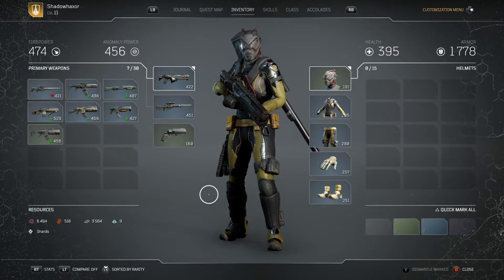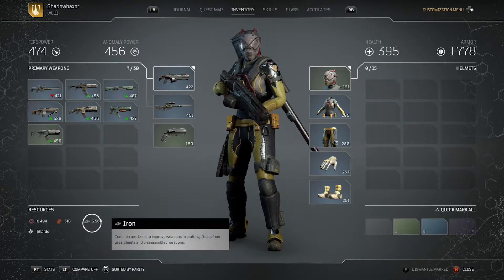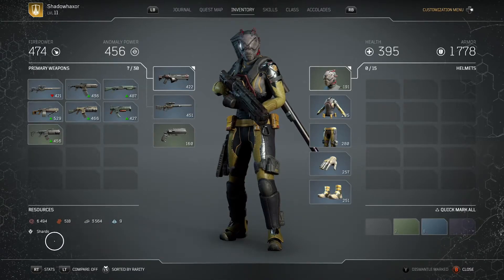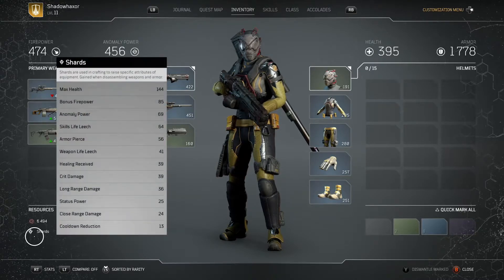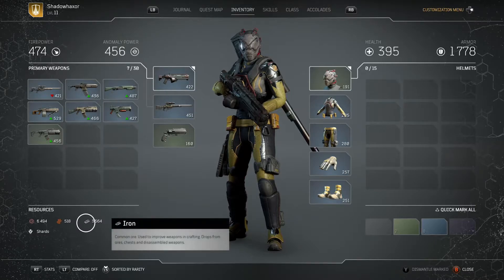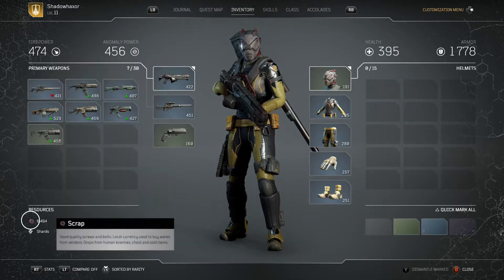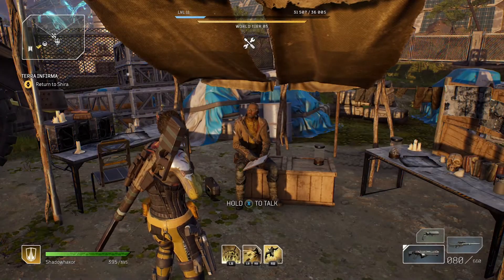Going further into that, you will need to collect a number of resources, which you'll see at the bottom left-hand side of my screen. You have scrap, leather, iron, titanium, and shards. Shards you get by dismantling weapons; titanium you also get from dismantling epics and legendaries and taking down tougher enemies. Iron you'll find throughout the world — the blue things that look like blue chunks. Leather you get from dismantling gear, and scrap from basically killing things and dismantling things.